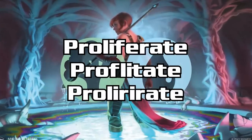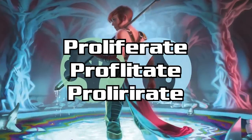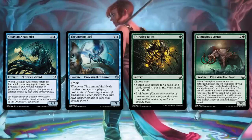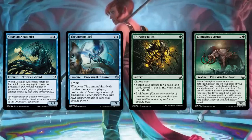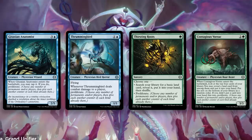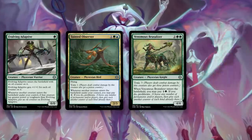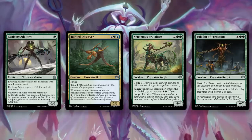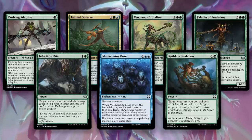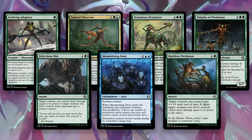The blue-green archetype is proliferate — literally just proliferate everything: oil counters, poison counters, loyalty counters on any planeswalkers you open. There are 17 commons and uncommons that proliferate in this color pair, 16 that care about oil counters, and 11 that either have or grant Toxic. Building this deck isn't straightforward and it may be subtle. Look for Evolving Adaptive, Tainted Observer, Venomous Brutalizer, and Paladin of Predation as signs. Blue-green has the weakest removal suite of any two-color pair in the set, so you need high-value cards to make it a real threat despite its myriad synergies.